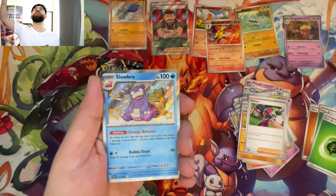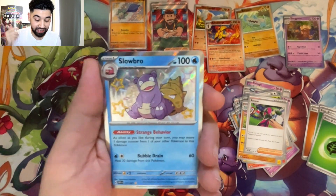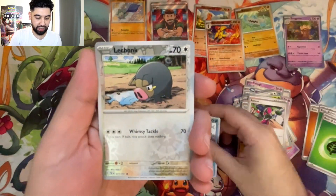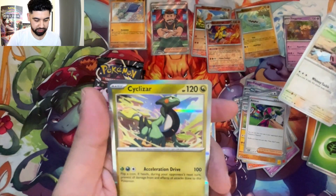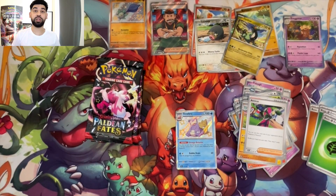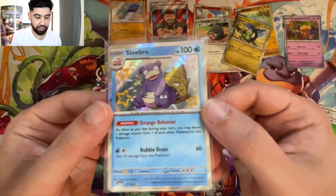Donphan. Another baby shiny — Swinub! How cool is that because of the colors? I think that's sick. And a Sizzlipede. Since I'm doing the Master Set, I should leave all of these cards crispy and clean. That is a beautiful baby shiny — two baby shinies so far.